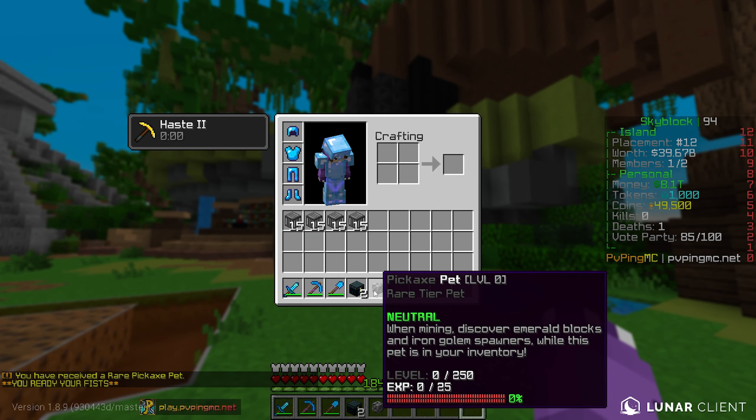Actually, reading the pickaxe pet — it says when I'm mining I can discover emerald blocks and iron golem spawners. That actually might be a little more broken than I thought. Okay, I'm definitely not complaining with that.